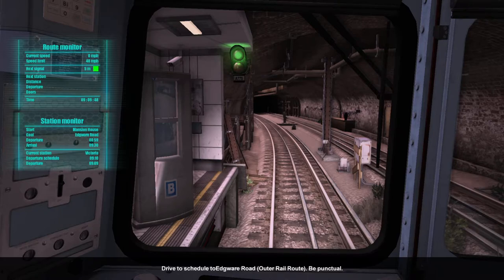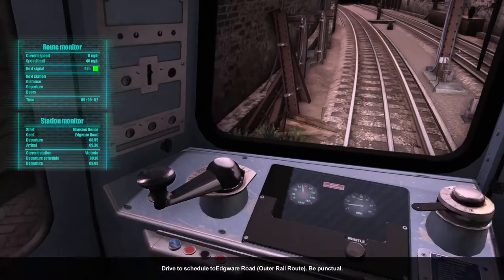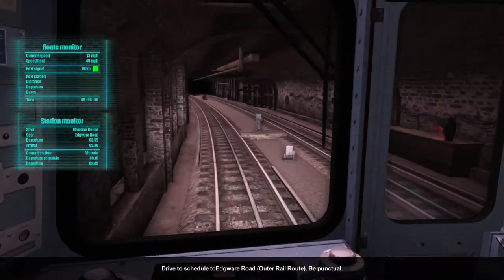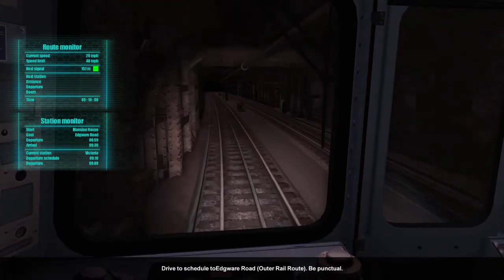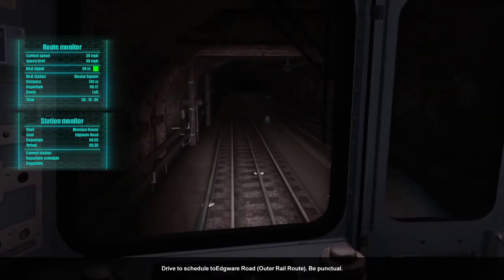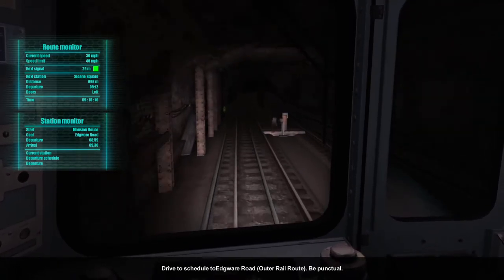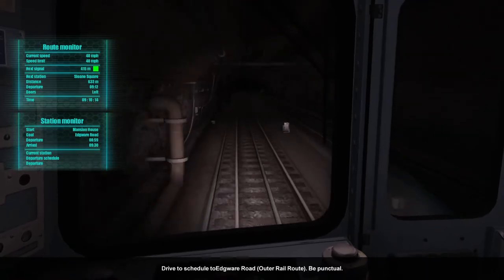Off we go from Victoria. Next station — let's see — I think it's Sloane Square. Let me check. Yes, it is Sloane Square. I don't know why I said 'nice' like that — it's just Sloane Square. Still just behind that Circle Line ahead of us, but the timetable may have spread us out a bit.